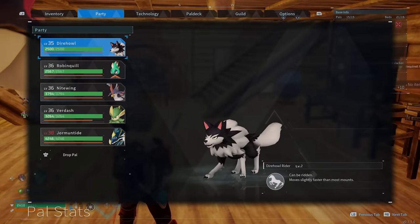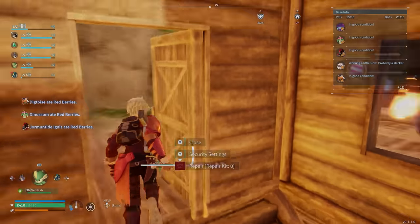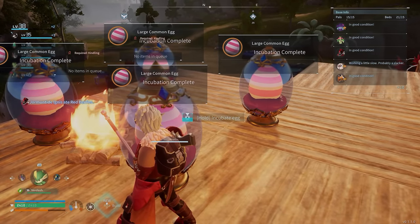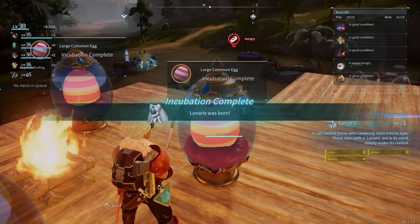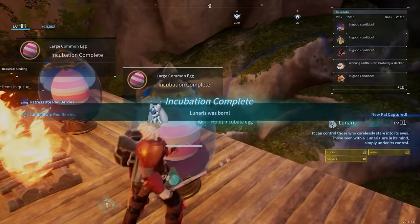I was breeding my wolf pal with a small pal I had that had the lucky perk, so I was trying to breed that across. So these are all from them, meaning they're all going to be exactly the same pal — Lunaris. That was pretty lucky. So that's what I was going for down there. I got lucky — artisan and serious. I was not expecting that at all.